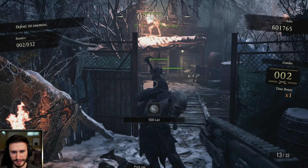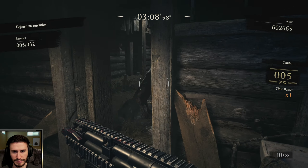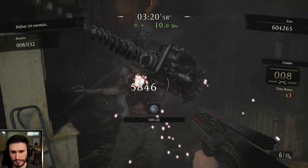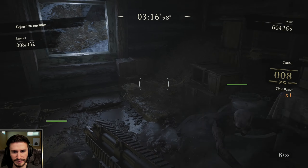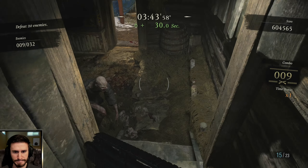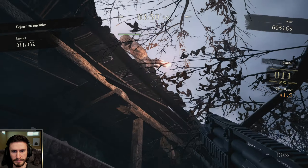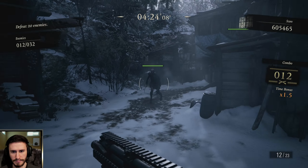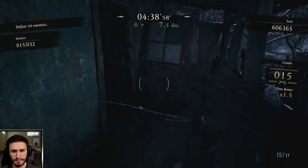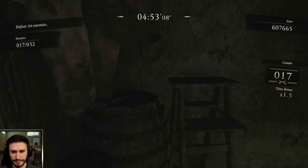Watch out for the arrow guys — they're really annoying. I'd recommend killing him first. The same goes for the chest on the drill guys. If you reach 11, you should move on. You're in this building. Shoot him in the chest. Keep one of these guys up until you're ready to jump down.